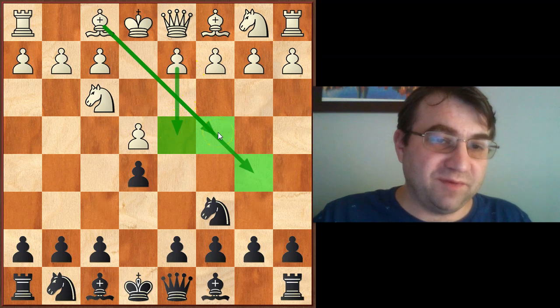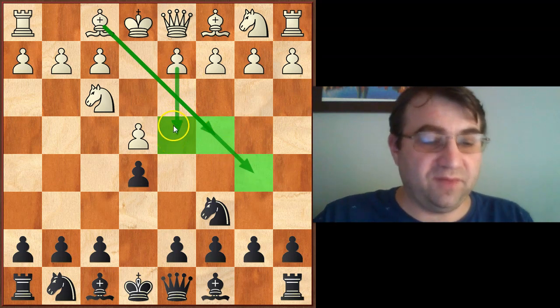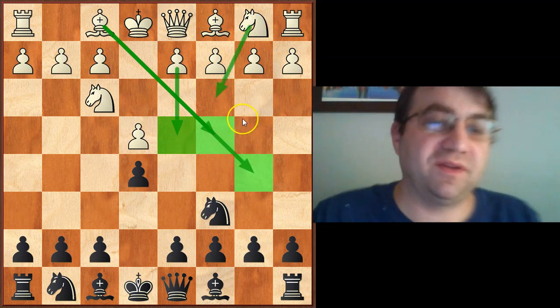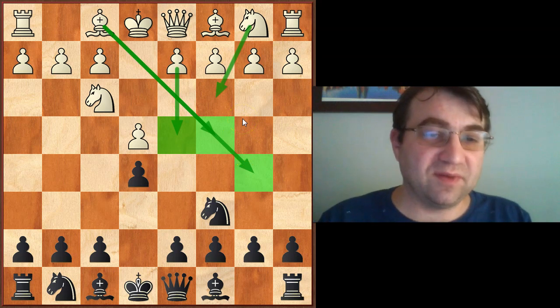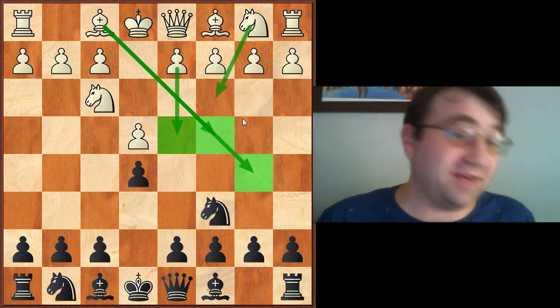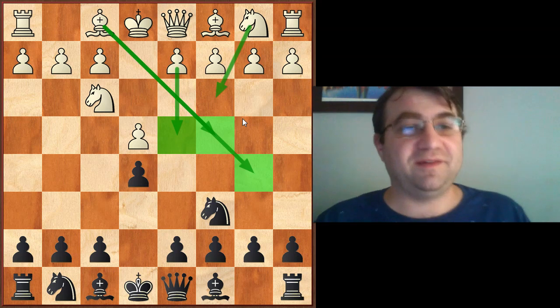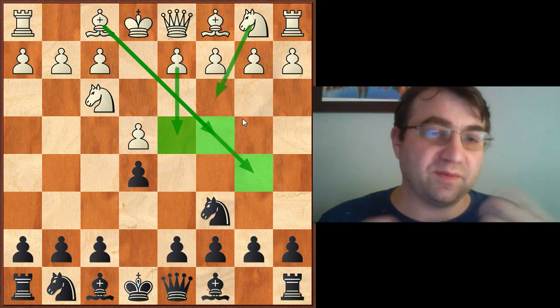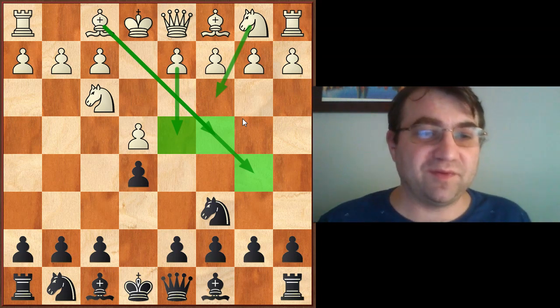The main thing we're going to be focusing on right now is the main line with Knight F3, and I'm going to be recommending the move Knight to C6. Now you're going to have to reckon with basically four main moves: Bishop C4, Bishop B5, D4, and Knight C3. You can play a four Knights or even a three Knights against Knight to C3. These are the four main possibilities you have to deal with.